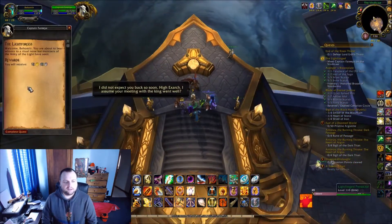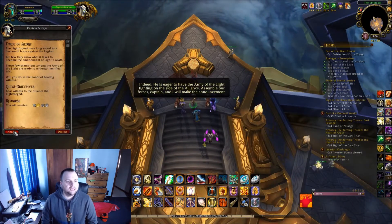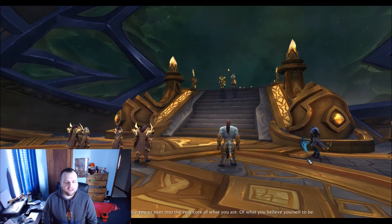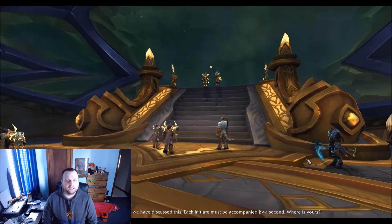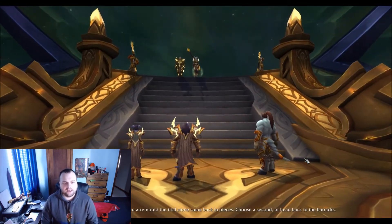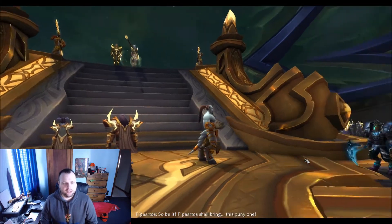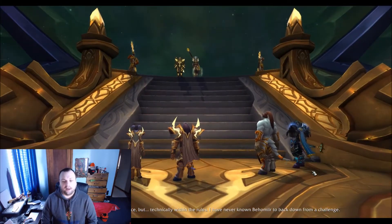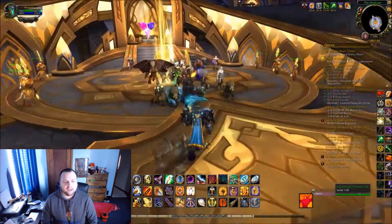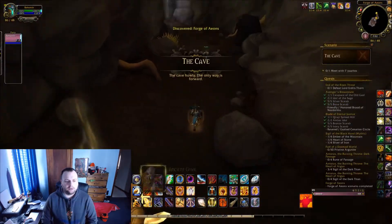I sped this up because it's a little bit of role-playing here. You talk to the General or Commander and start this little scene. Basically these people want to become Lightforged, and a guy named Departos doesn't have a partner. They say you can't go without a partner — the last person who tried that got destroyed, ripped to shreds. So he chooses you because you're just standing there. I happen to be a Draenei so it made sense, but no matter what race you are, he chooses you, and then you follow him into a portal.